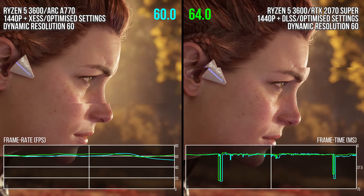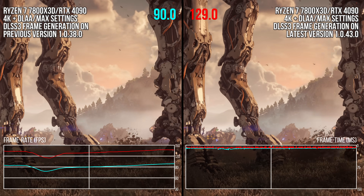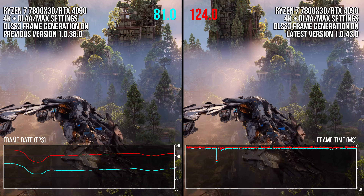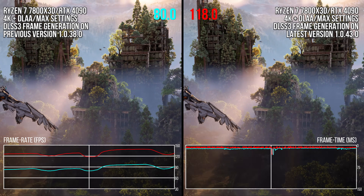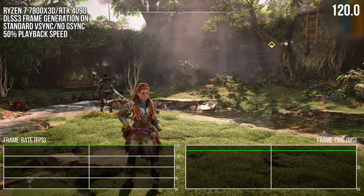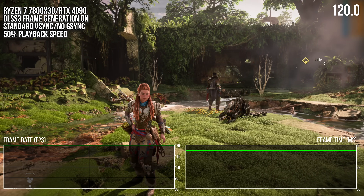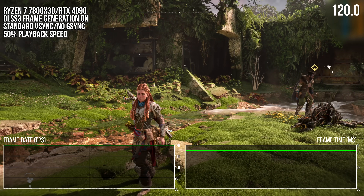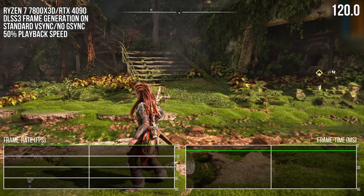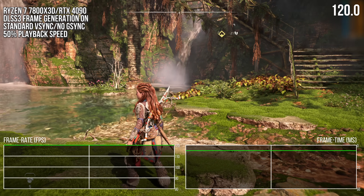The last aspect of reconstruction to talk about is DLSS 3 frame generation. It works better than it did at launch as of the patch on March 28th, but if you look at DLSS 3 using standard V-Sync without G-Sync, the camera has really obvious stuttering, which makes DLSS 3 unusable in this mode. This is not the standard way to use DLSS 3, but more importantly, FSR 3 supports this mode, and when it arrives in future patches, I would like to see frame generation working better with standard V-Sync.